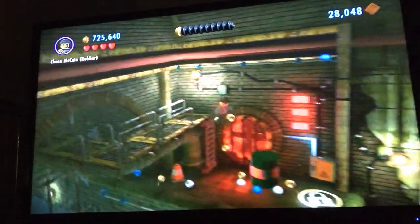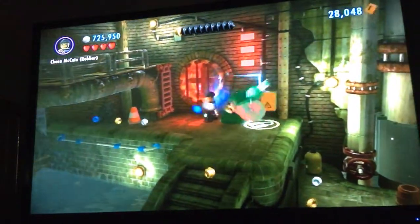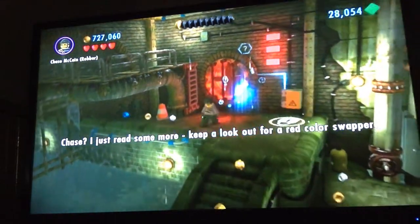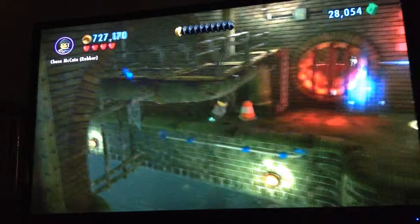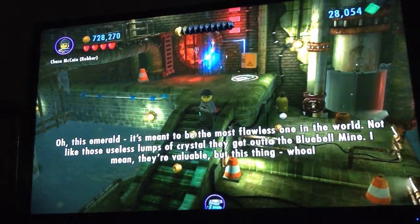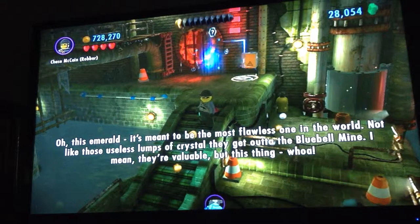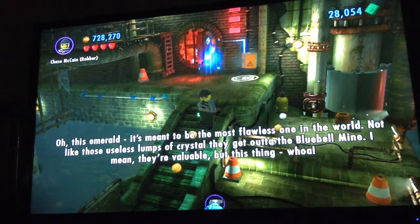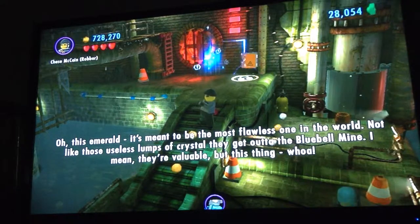It's a lot better. Chase, I just read some more — keep a lookout for a red color swapper. Right, red color swapper. Whoa, there's an emerald. It's meant to be the most flawless one in the world, not like those useless lupter crystals they get out of the blue bell mine. I mean, they're valuable, but not like this thing.